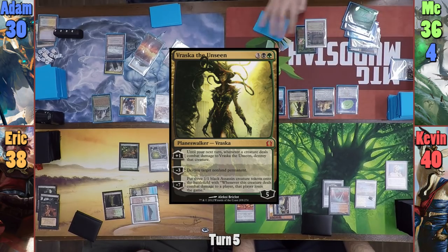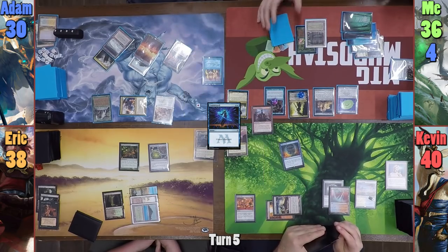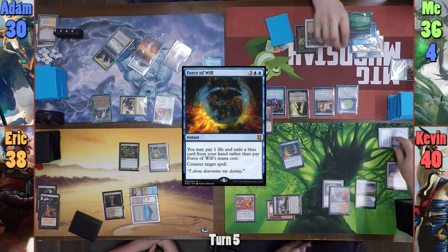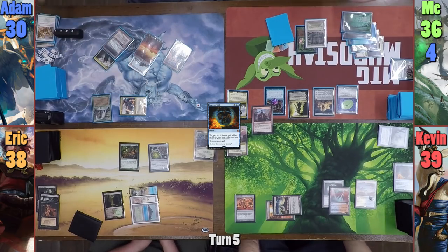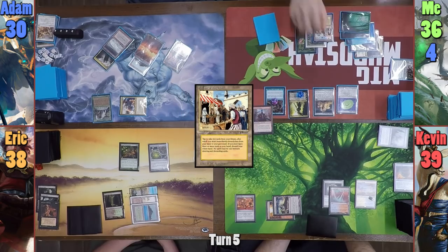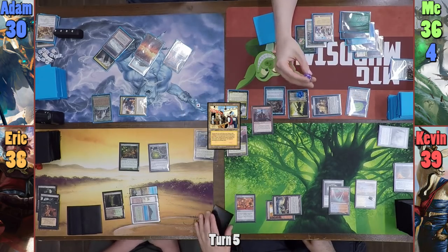During my turn, I cast Vraska the Unseen, which Atom tries to stop with a Counterspell. Kevin counters the Counterspell with a Force of Will, exiling Paradox Haze and taking 1, making me promise to destroy the True Conviction. I do so, and I drop Bazaar of Baghdad as my land for turn. I swing Solemn at Eric, and he tells me I missed 2 more draws, which actually hurts me more than the 2 damage hurts him.